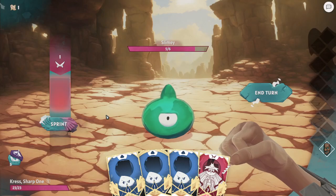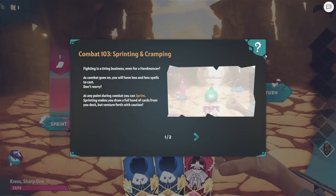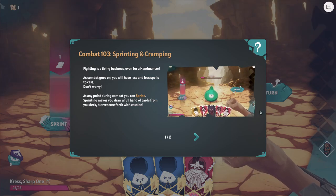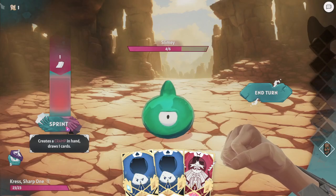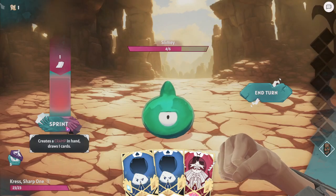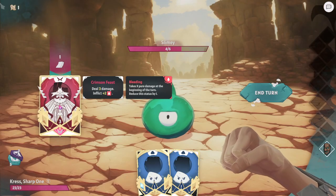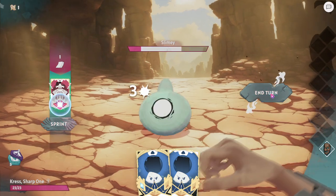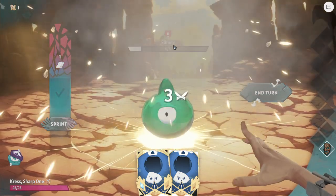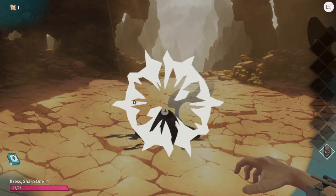Next is scissors, so we can counter that with rock. If you run out of cards, instead of a draw you have sprint. Every time you sprint, you get a cramp card, and a cramp card is always a loss. As you can see here, we have a gem on this card. Cards can have three gems — two little gems and a big gem. So this one will deal three damage and two bleeding. Their effects go up at the top. And we kill him.